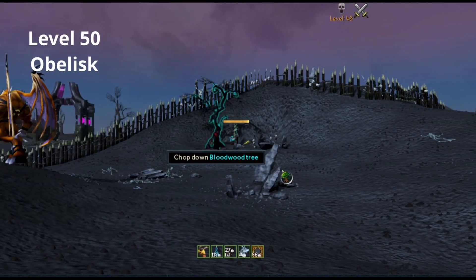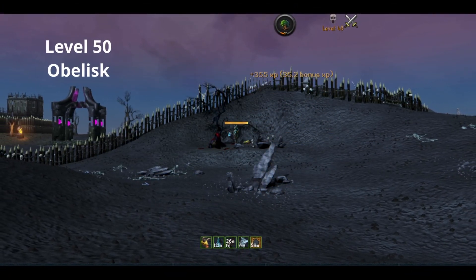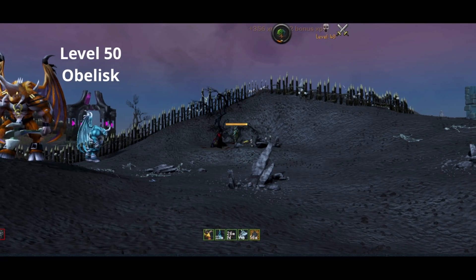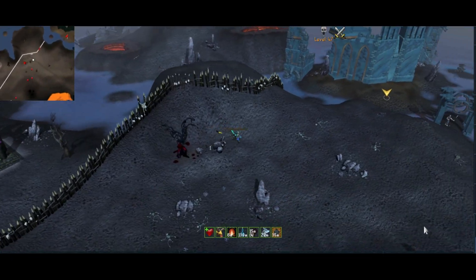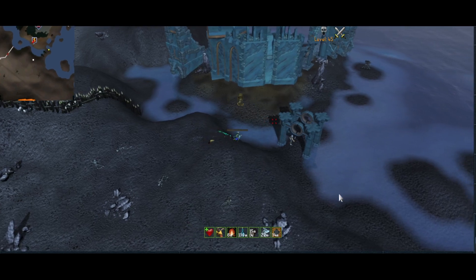From here on out it's basically rinse and repeat — drink some potion, chop some wood. In the background you can see the level 50 Wilderness Obelisk, which is another way to get to this tree. It's quite quick because I've got the Dungeoneering ocean, so I just use a teleport. After finishing with this tree, run back to ED2 where you can bank if you need to before you teleport on to the next tree.